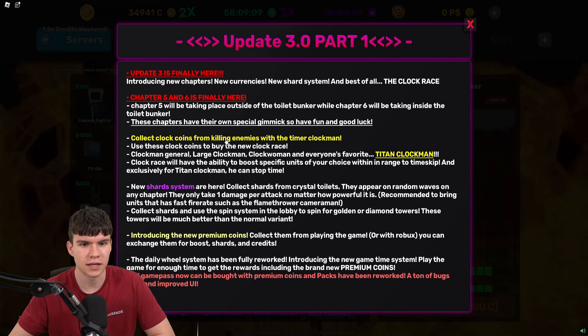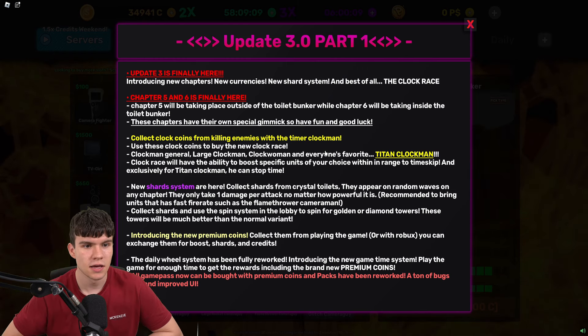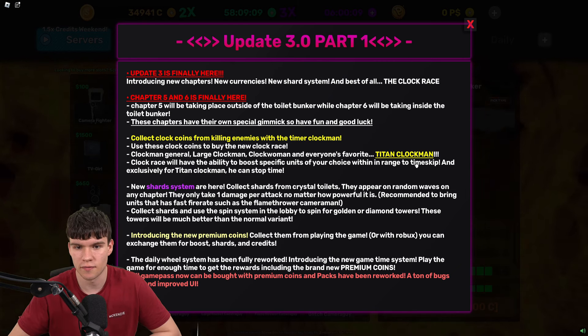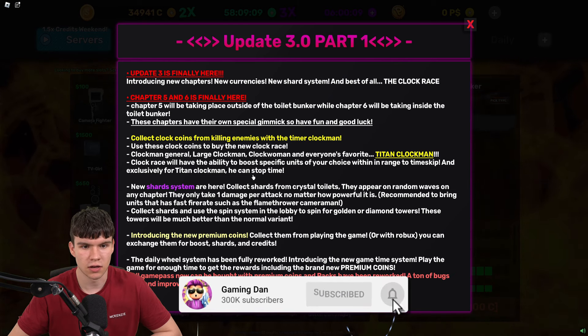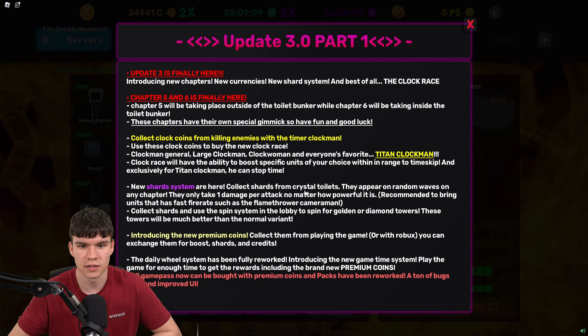Collect clock coins from killing enemies with the timer clock man. Use these clock coins to buy the new Clock Race units: Clock Man, General Large Clock Man, Clock Woman, and everyone's favorite, Titan Clock Man. The Clock Race will have the ability to boost specific units of your choice within range to time skip, and exclusively for Titan Clock Man, he can stop time.